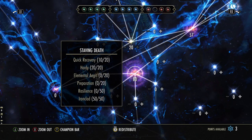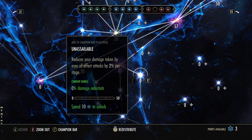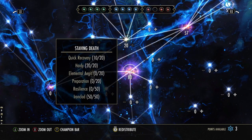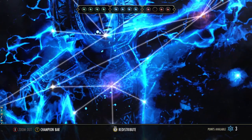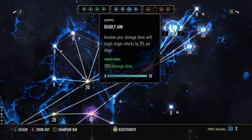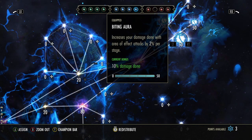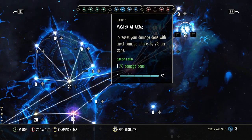I made a mistake in my last video and said you should put your passive points into Unassailable — I take that back. You actually need to go into Staving Death and put them into Ironclad. This pretty much does everything Unassailable does plus more, so you're better off putting points into Ironclad. The other three I've opted for are Deadly Aim, Biting Aura — that's just for the proc — and also Master at Arms.